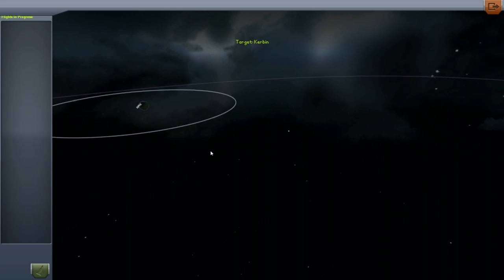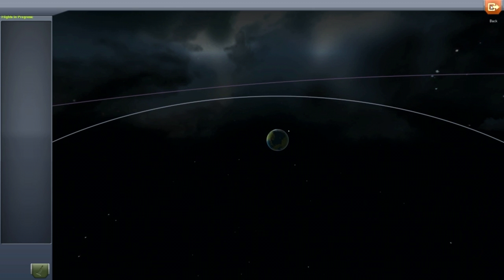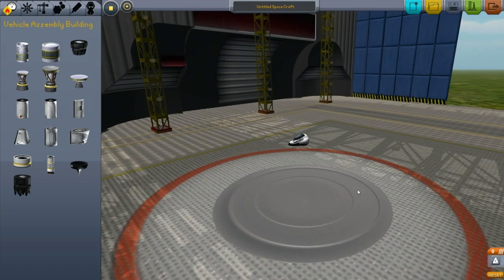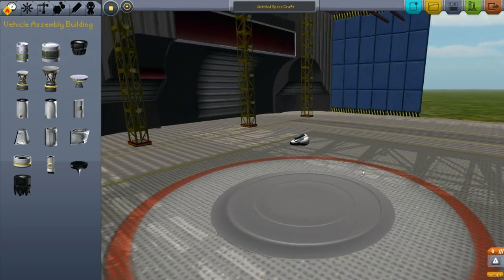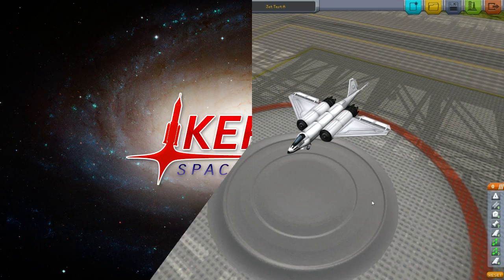So that's neat. Let's exit out of here and head back to the space plane building facility. I'm going to cut away here and I'm going to see about building a space plane, and then we will see if we can actually take off and fly this thing. I'll be back in a moment.